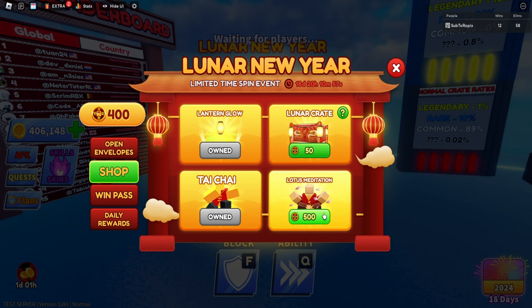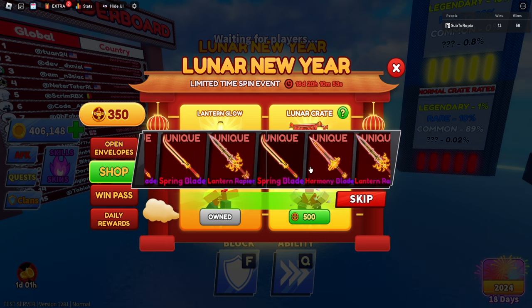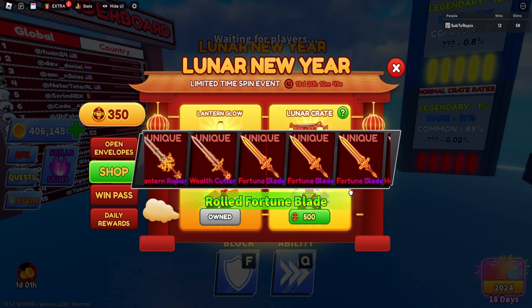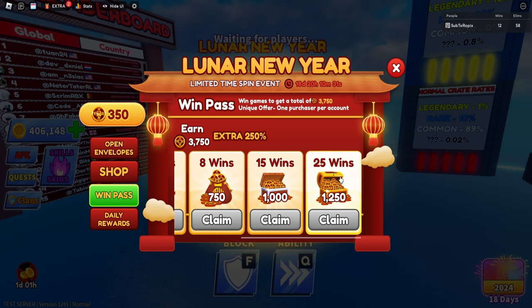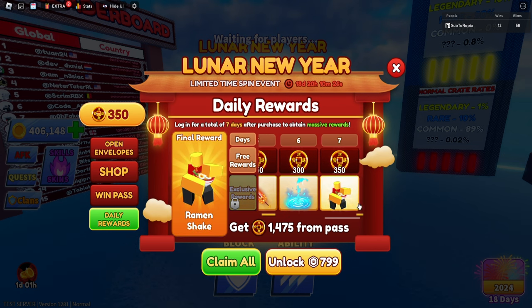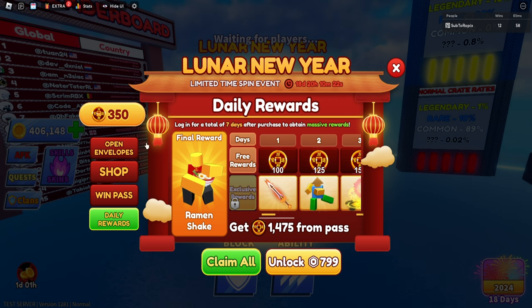You can also use coins to buy items directly: Lantern Glow, Tai Chi, Lotus Medicine, and a Lunar Crate. The Lunar Crate gives unique weapons like Fortune Blade and Wealth Cutter. There's also a Wind Pass available for Robux, and every time you hit the wins you get points. There are daily rewards including dances, explosions, weapons, and a final reward — the Ramen Shake.